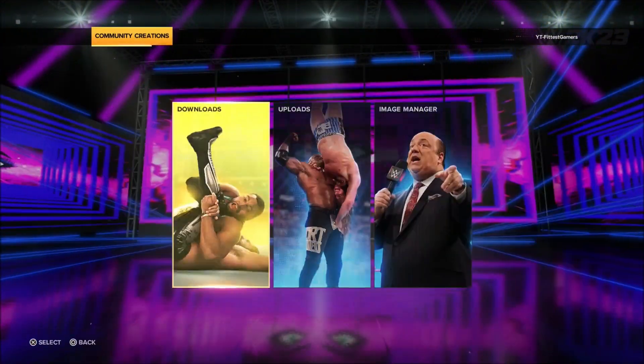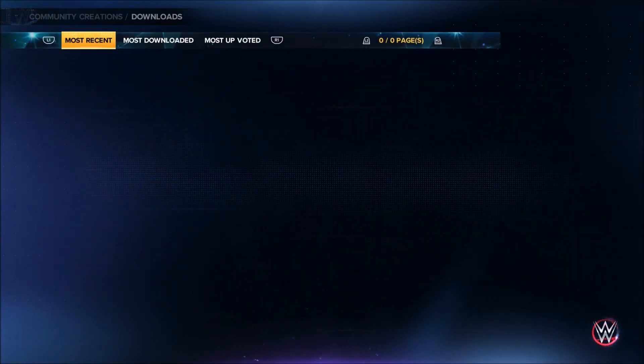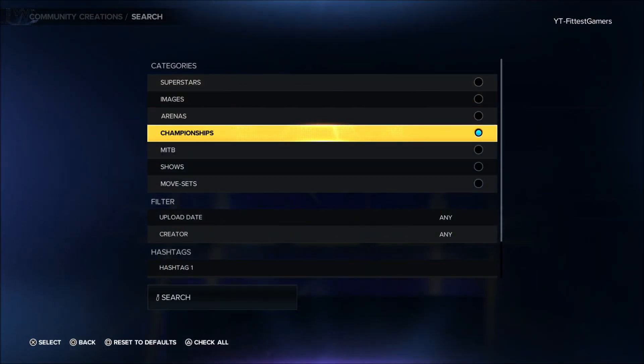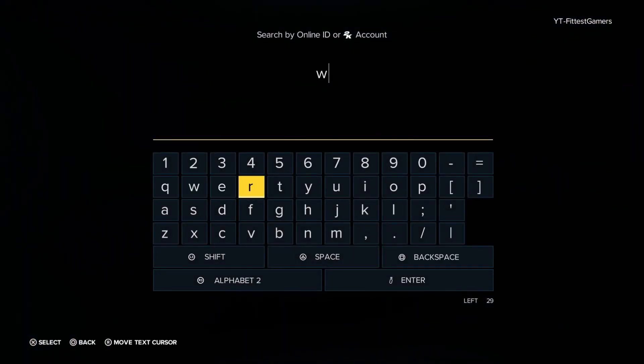You're going to go to Community Creations on the online tab. Go to Downloads. Once this all pops up, go to All — it doesn't matter because we're going to go by category. Let it all load up, hit Search using Triangle, make sure you select the Championship tab, go to Creator, then Specific Creator, and search up What's the Status. Shout out to What's the Status.